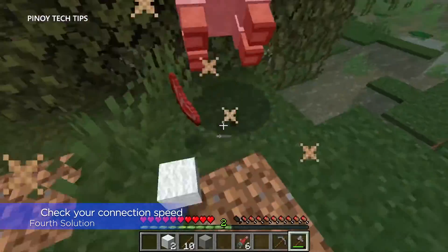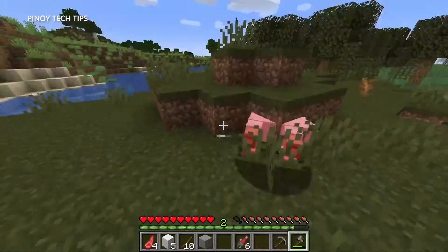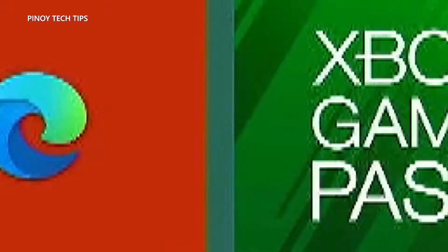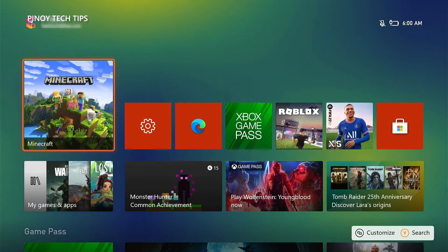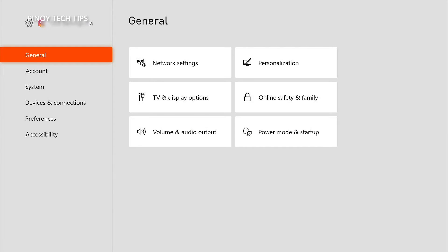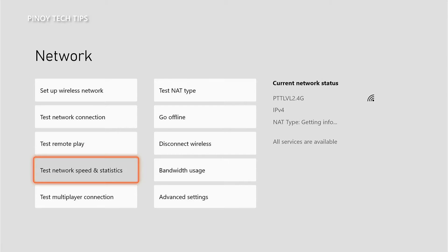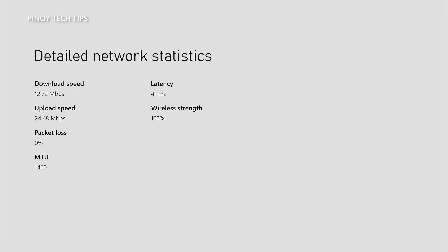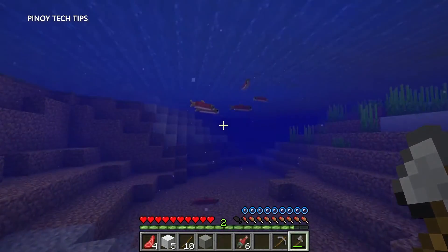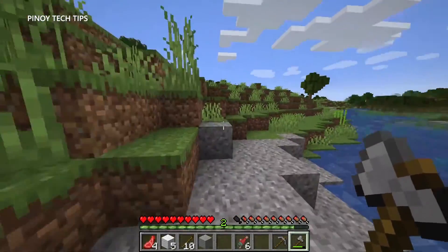Fourth solution: check your connection speed. Assuming there are no issues with the servers, the cause of the disconnection problem may be your connection speed. You might have a slow connection or high latency. Press the Xbox button on your controller, highlight 'Settings' and press A. Select 'General', then highlight 'Network Settings' and press A. Highlight 'Test Network Speed and Statistics' and press A to begin the speed test. If your connection is slow, try rebooting your router or call your internet service provider to have it fixed.